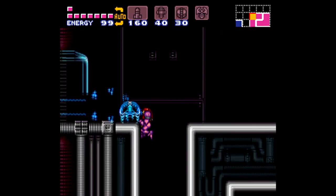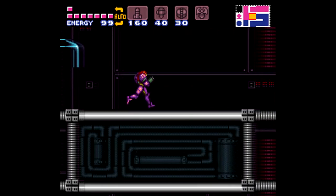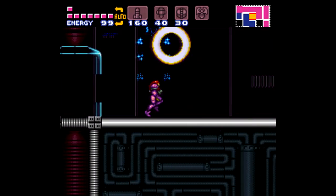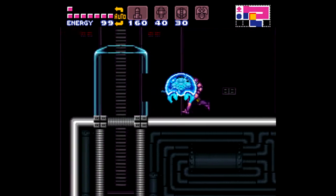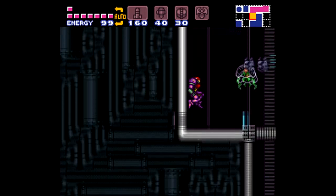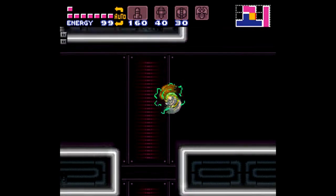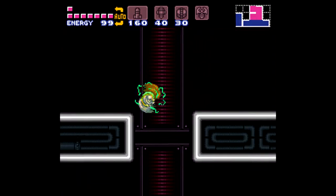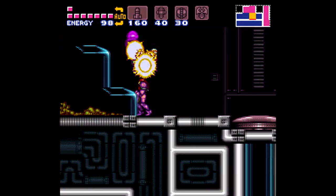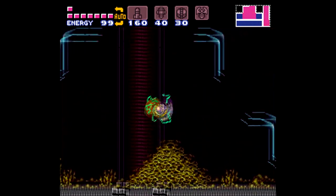I like how the Metroids and Moktroids stay in these tanks until Samus appears, and all of a sudden they can break through very easily. We still aren't quite there yet — we have to get further down past some locked doors, and past that locked door in particular, which we should be able to now.